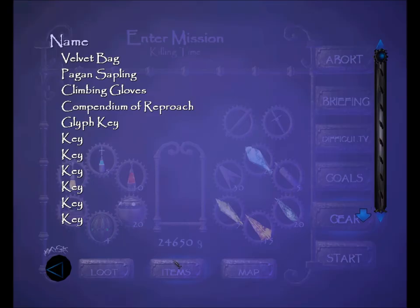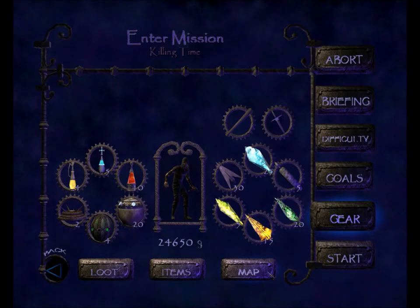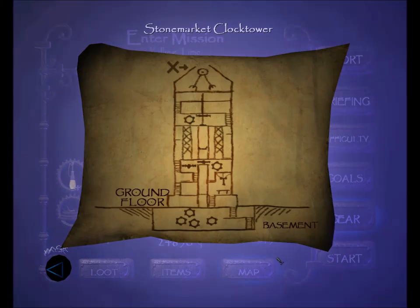No loot. Quest items: the velvet bag, the pagan sapling, the climbing gloves, the compendium of reproach, and the glyph key. For some reason it says we still have those, and all the keys. We do have a basic map of the clock tower.